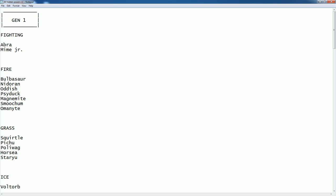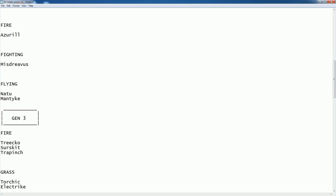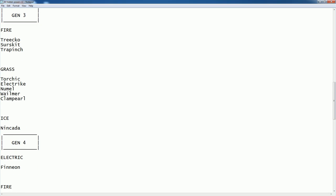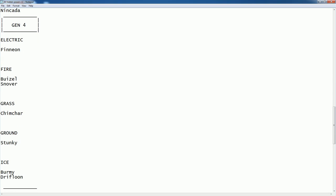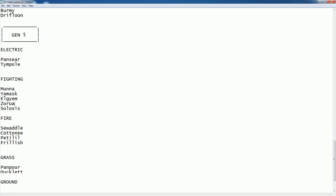Here it is, and they're all in order. So for Gen 1, you can see who has the Fighting type, who has the Fire type, and all that. You can see exactly what Hidden Powers they have, so when you go in a fight, you know exactly what element it is and what to use it on.